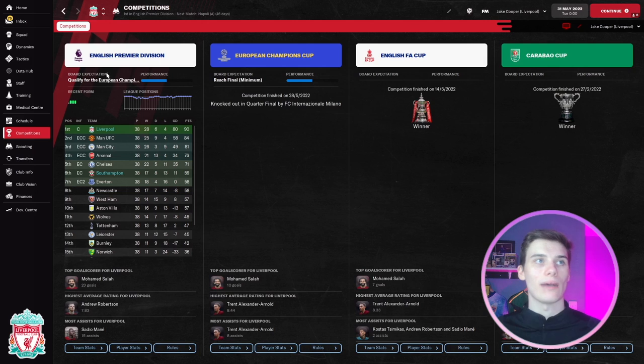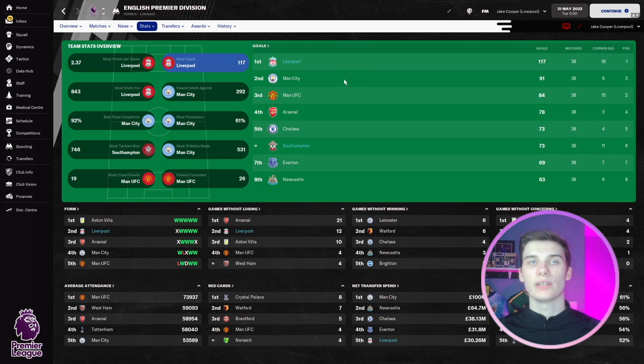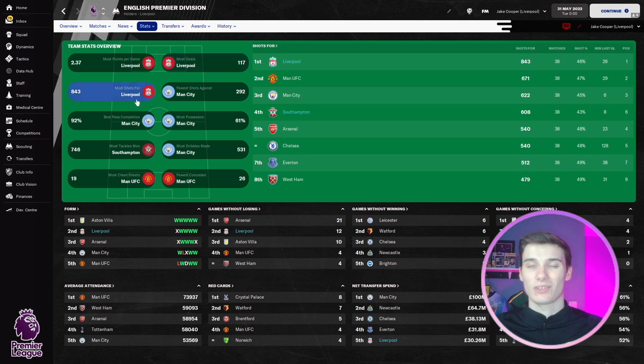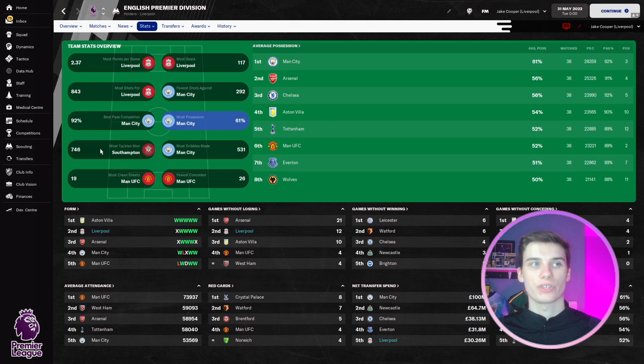Looking at the detailed statistics for Liverpool and Southampton: Liverpool scored far more goals than anyone else in the league, which is expected given the very attacking mentality. Southampton scored 73, a solid return. Liverpool had the most shots by a large distance, creating a lot of chances. Interestingly, Southampton had more shots than Chelsea and Arsenal but scored fewer goals, suggesting it's the quality of strikers that made the difference. In terms of possession, neither team featured prominently at the top.